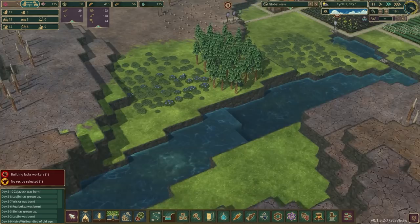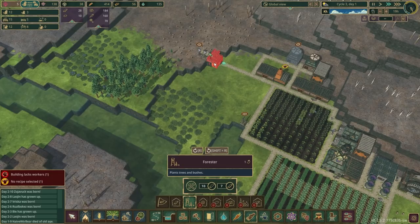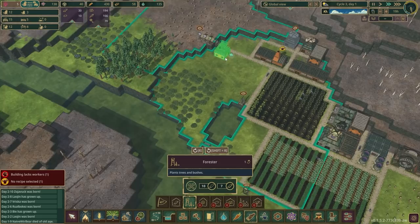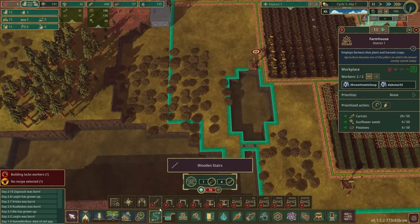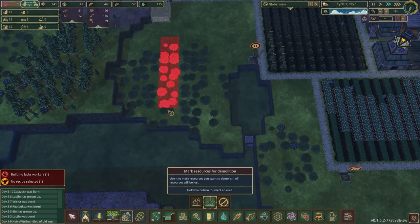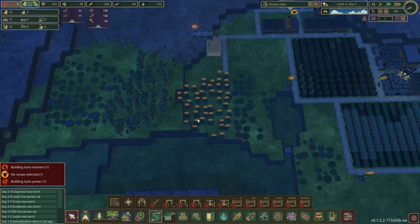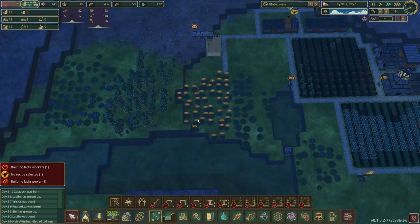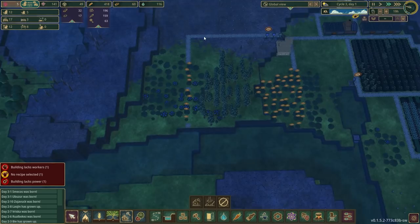What are we going to use the remaining research points on? Let's first get a new forester up and running — it has a decent range and I'd like this somewhere down here so trees can continue to grow through the drought. We'll need to mark some resources for deletion, which is unfortunate but necessary. We'll run a path all the way down and across — we need access to this area for what we're going to unlock next, which will be the floodgate and the platform.